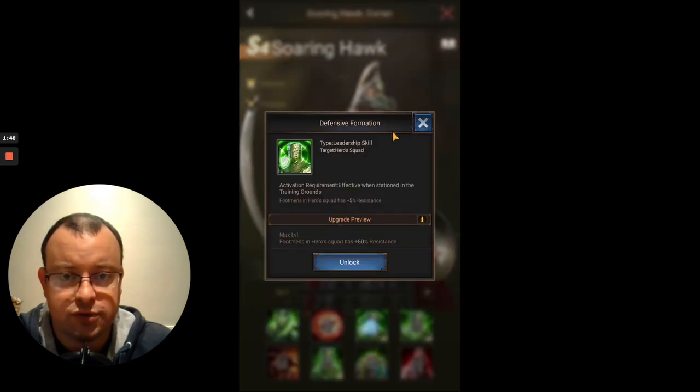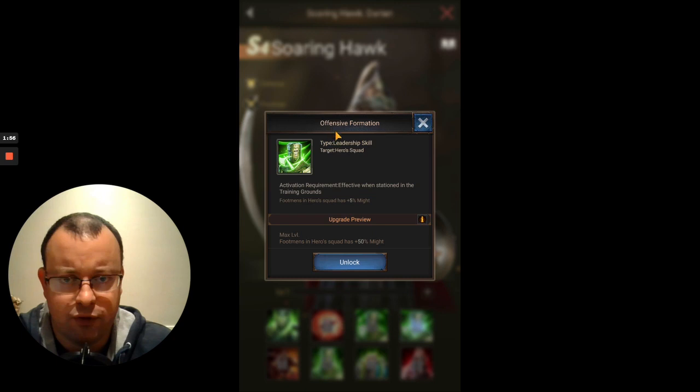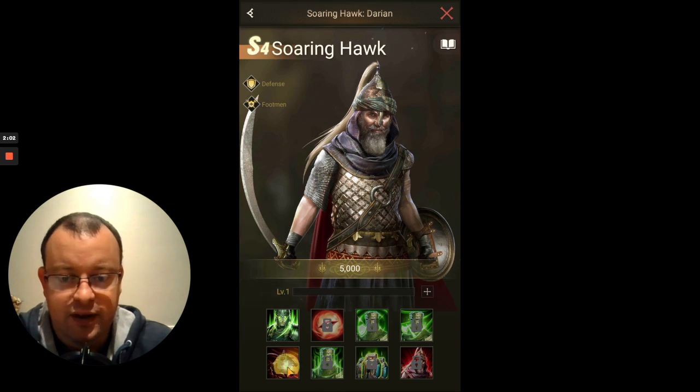Skills 3 and 4 are, as usual, the defensive formation — increasing your troops' resistance from 5% to 50% in the hero squad — and then offensive formation, skill 4 for the hero squad, increasing the might by 5% to 50%.